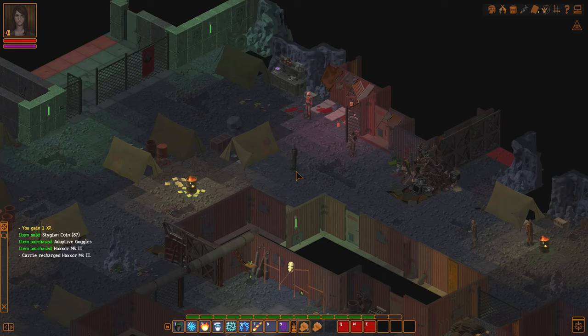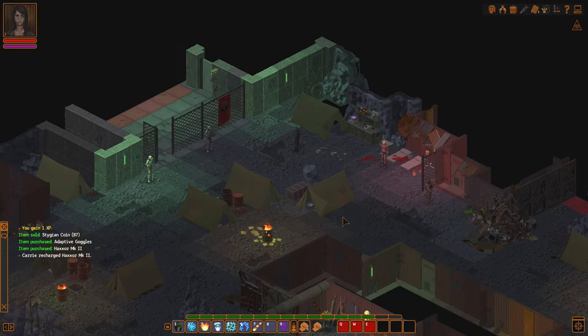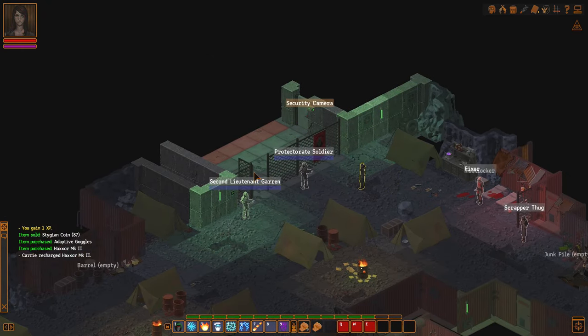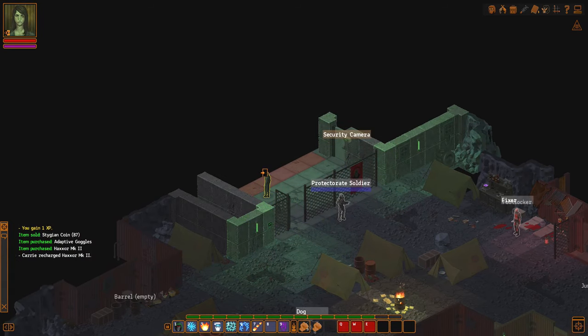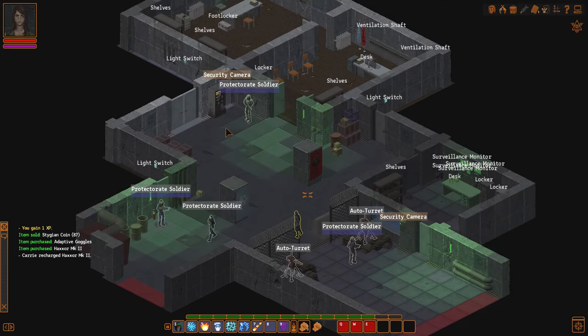Hello everyone, welcome to our Let's Play series of Underrail Expedition. This is ColonelRPG as usual, and I'm very happy you've joined me today as we go into the Protectorate and plant a borrower. It's a cybernetic borrower — it's a cute one, it's also friendly, so it's gotta be fine. It's probably a spy device more than sabotaging them completely.